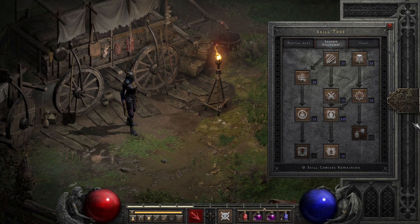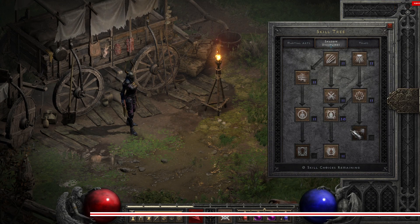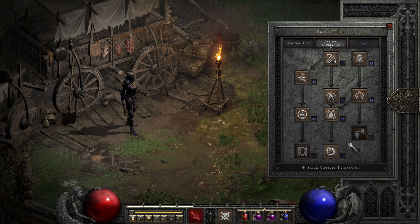It's time to dive into the central path of the Shadow Tree, where we can find an odd mix of tools, with two combat passives in the form of Claw Mastery and Weapon Block, and two summons in the form of Shadow Warrior and Shadow Master.